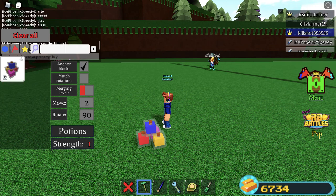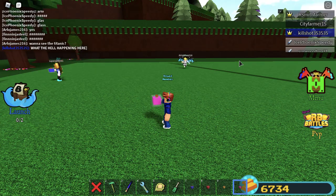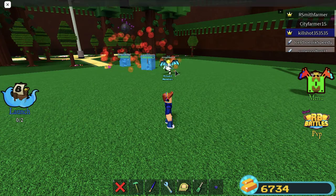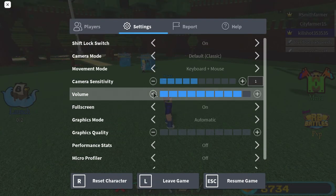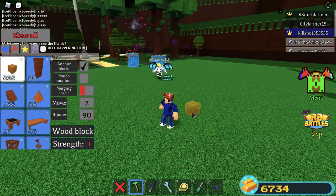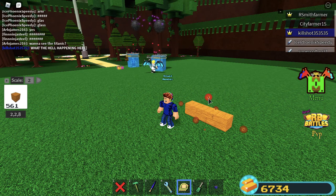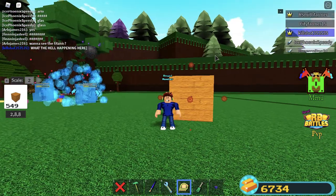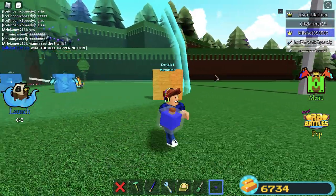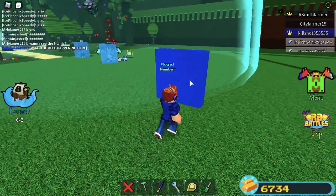Let's get started. So the first thing you're gonna want is the ice potion. Then get any block — I'm gonna use wood. And then throw the potion at the wall. By the way, turn off PvP and then throw the potion at the wall.